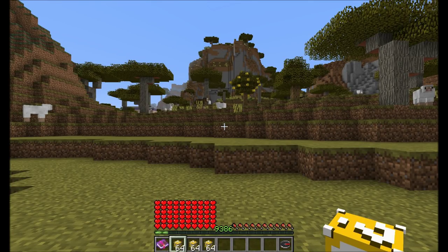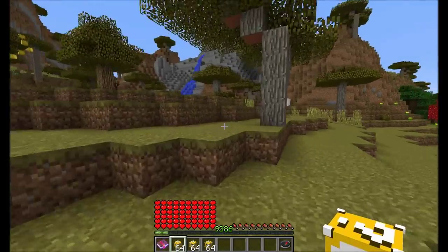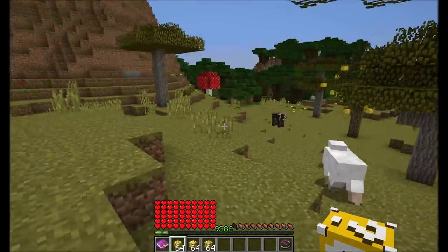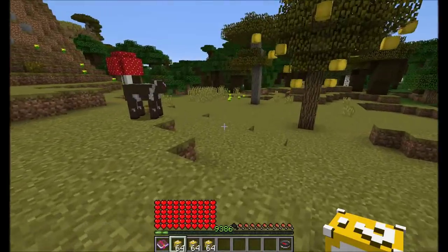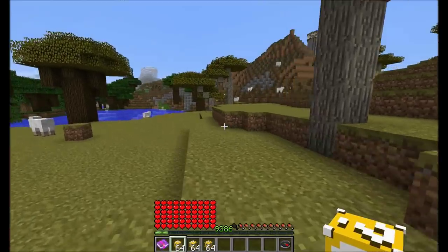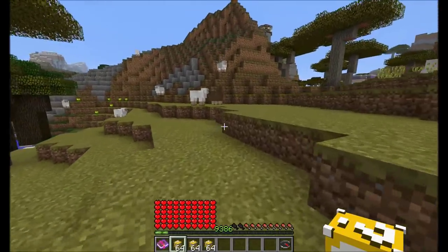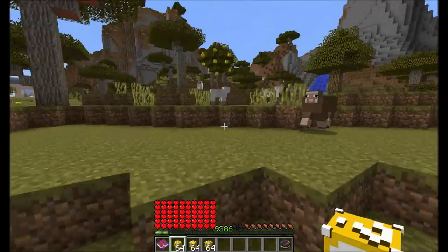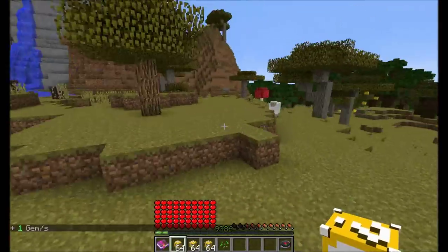Hello everyone and welcome to my next spotlight. This time I'm going to showcase LuckyBlock's SlimeFun Edition. It's LuckyBlock's SlimeFun Edition because it's an add-on for my plugin SlimeFun. So you need to have SlimeFun installed and SeizeCoreLip. Both links will be provided in the video description as well as a link to LuckyBlock's SlimeFun Edition. It's a cool plugin, you should definitely check it out.